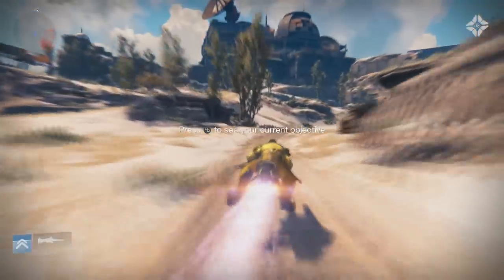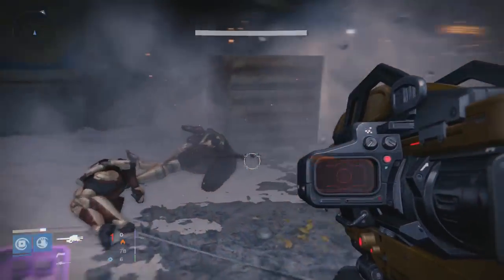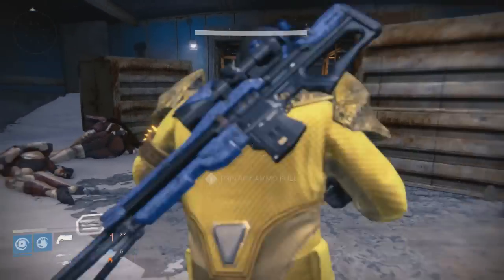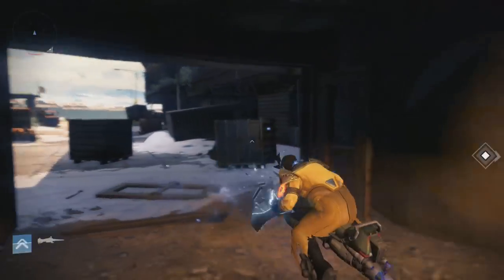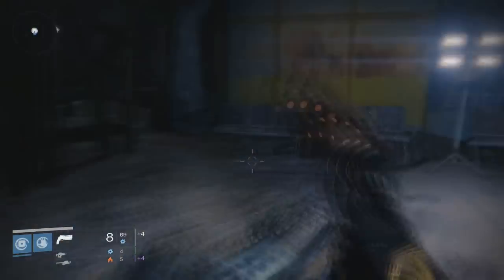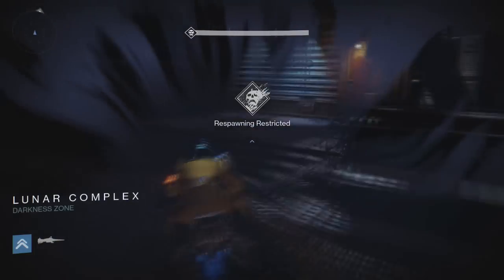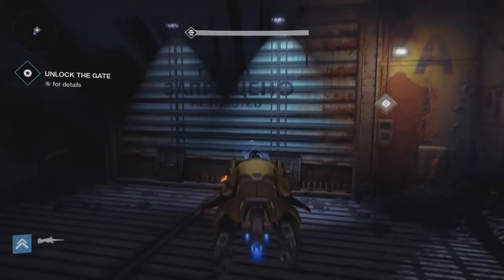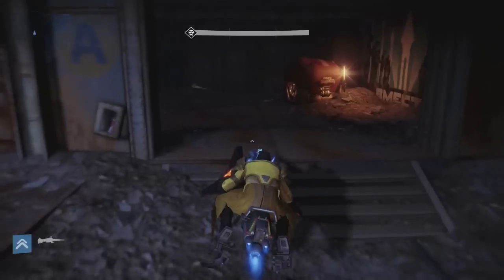Basically what you want to do is start up the level 3 mission — I will show you what mission it is — and it's on Earth. You want to come over to this location, go to the door, and deploy your ghost. Then simply jump on your sparrow and come over here. This is the part where you have to glitch out of the map. Get on your sparrow, put it against the wall like I did, then simply get off the sparrow and it should glitch you through the wall.